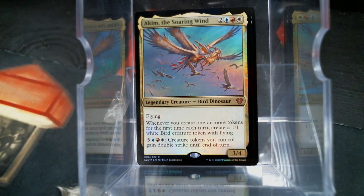Akeem, the Soaring Wind — a 3/4 Flying Bird Dinosaur. Whenever you create one or more tokens the first time each turn, it actually works well with the previous commander. Tokens you can try, and it's different enough to where you would want to build a different deck. That's cool.